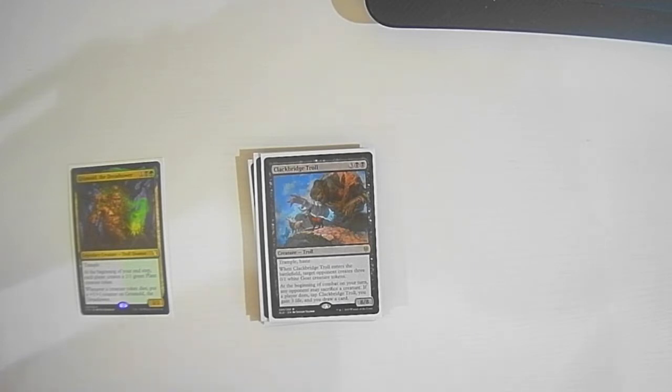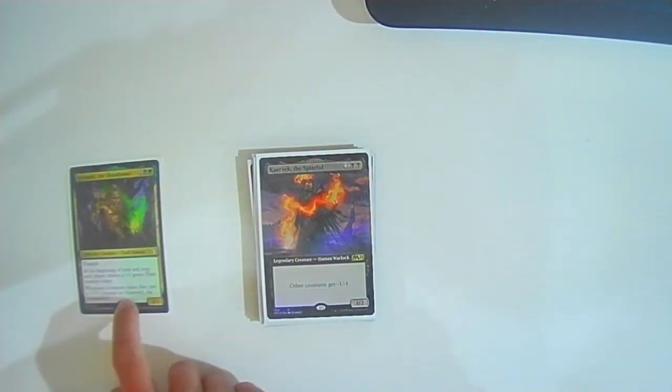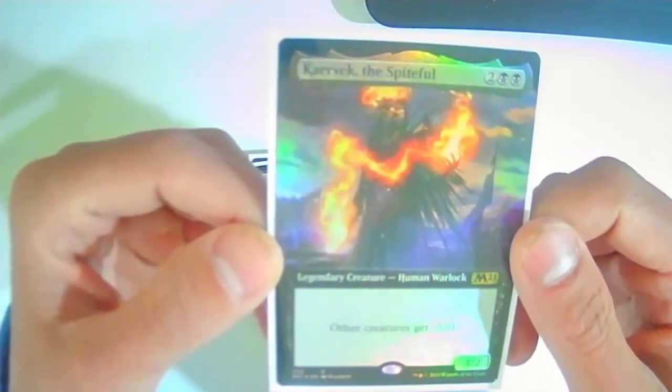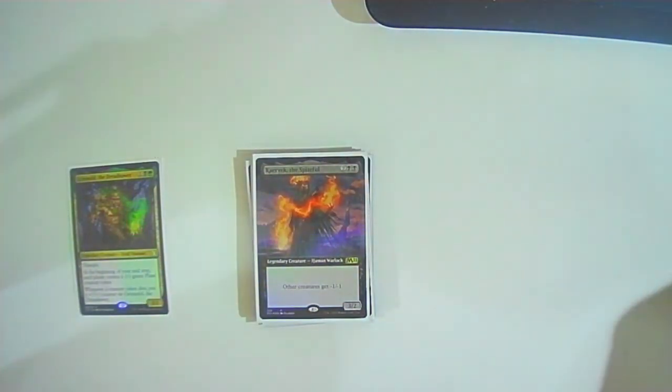Caravek the Spiteful: two colorless two black — legendary Human Warlock. Other creatures get -1/-1. This is basically how you make the engine start to pop off: have this out, go to your end step, create the plants, and the plants die as soon as they enter — they get the +1/+1 counters because of it. This is one of the main things you need in this kind of deck to really make Grismold a strong value engine.